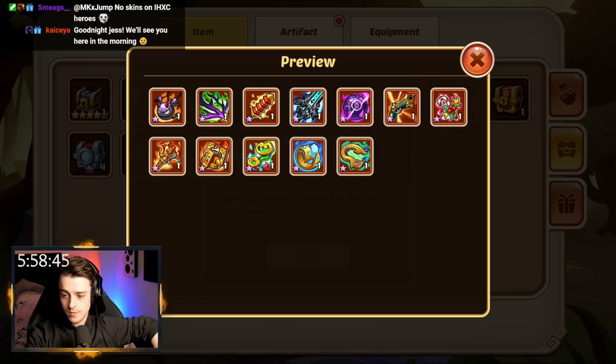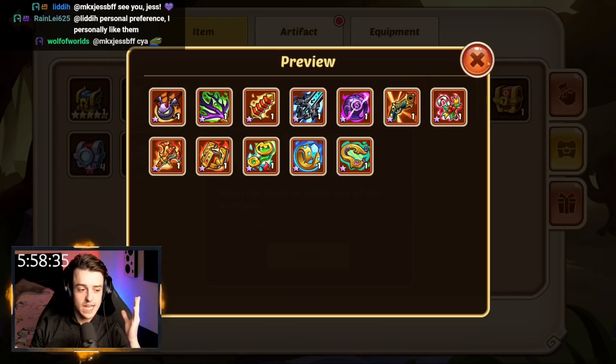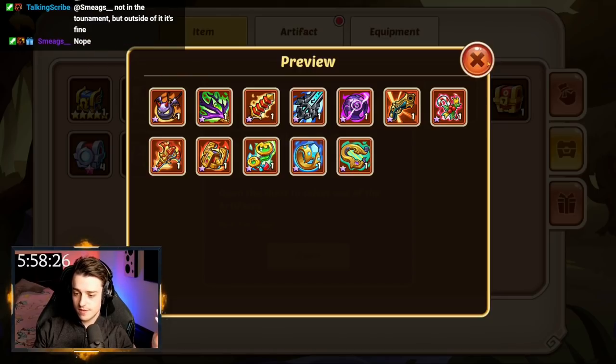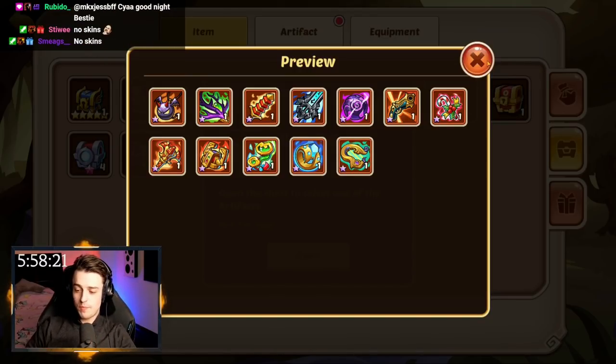No skins? Bro, in PvP, Smeegs! I literally said that when I pulled the skins out — skins aren't allowed in the PVP tournaments, but I'm allowed to use skins on the account. What do you mean? Nope, I made the rules! Someone ban Smeegs!